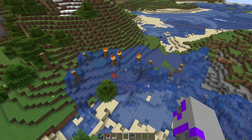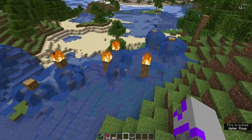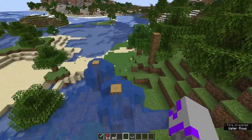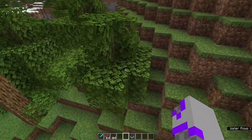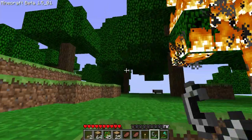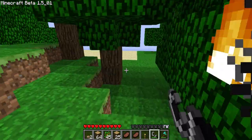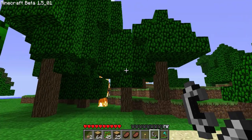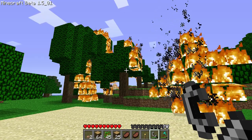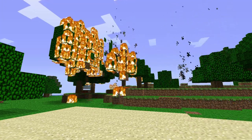This is probably my first instance of a forest fire that I tried to put out with buckets of water in haste. So back in beta, fire used to spread infinitely. You lit this tree on fire and it kept spreading and spreading and spreading until there was nothing else left to burn. Can you imagine if that was still in the game and lightning struck a tree in a jungle and just burned it all to the ground? Or if lightning struck your wooden house — it's just gonna be gone in seconds.